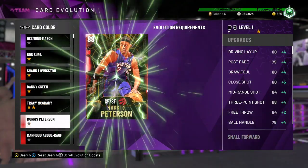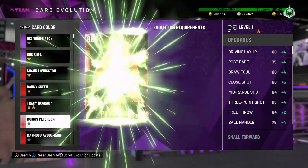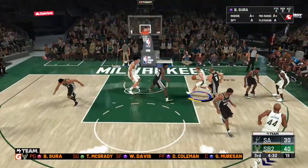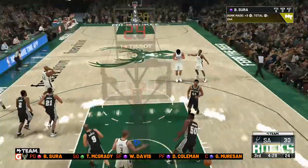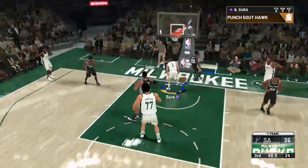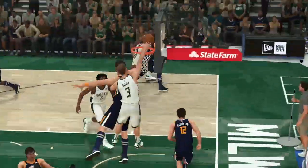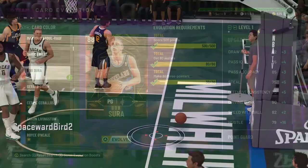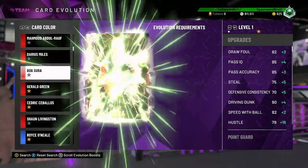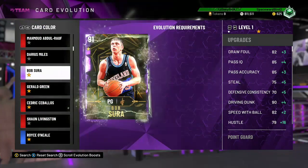Morris Peterson just this weekend finished up the Evolution requirements. Bob Ciro I worked on first because I needed a good point card, and so far I'm liking it. Good height at 6'5", running the card in Chun and Dom — pretty easy to find mismatches against smaller, weaker perimeter players. Evolved from a Ruby to an Amethyst: gets a 94 driving dunk, 85 draw foul, 88 pass accuracy, 88 pass IQ, 80 steal, 84 speed with ball, 95 hustle, 75 defensive consistency, 95 offensive consistency. Some nice added badges — really liking this card.